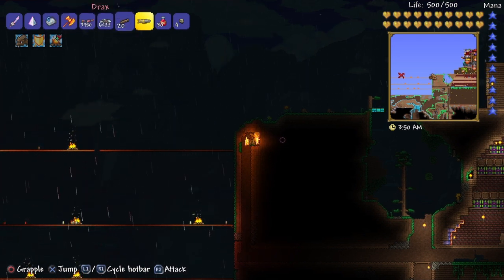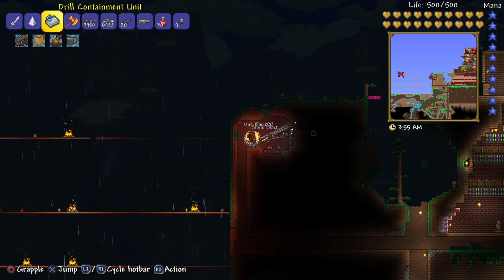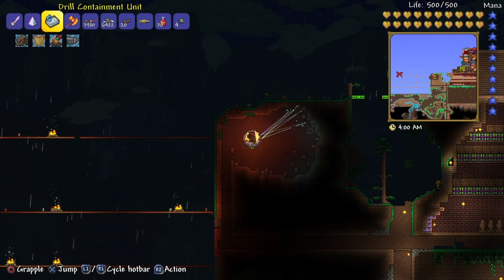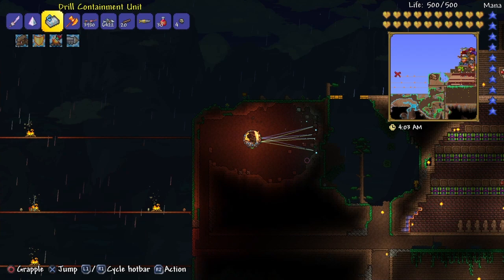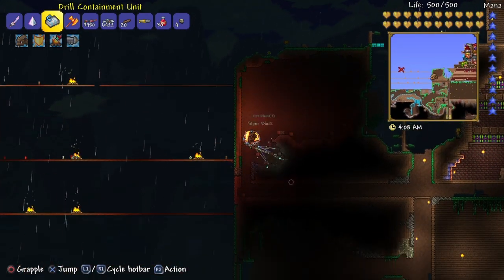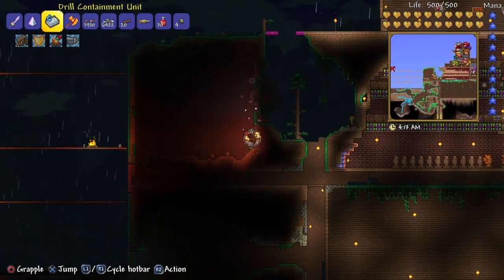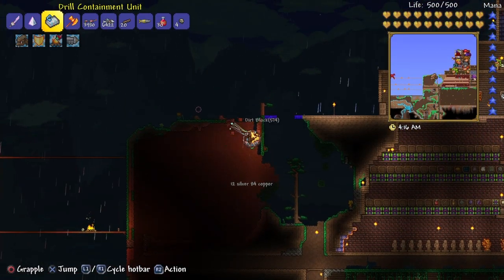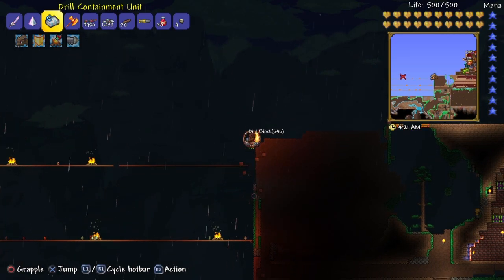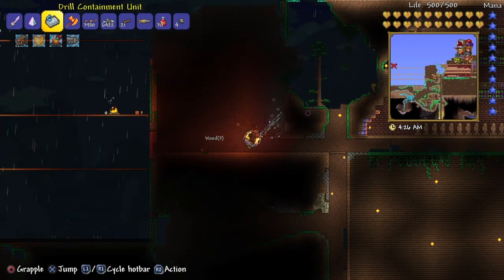I ain't got enough space to do it. Here we go — oh yeah, so much faster. The only reason why I don't like this drill is just because of how fast it goes — I end up making mistakes. That's why I have a pickaxe with me too.